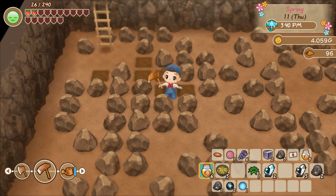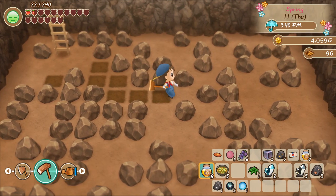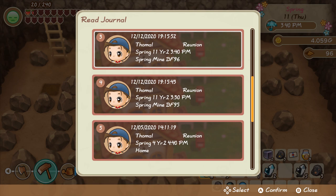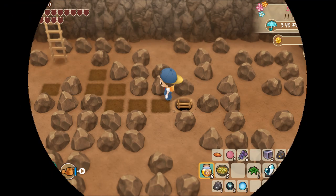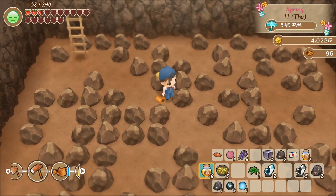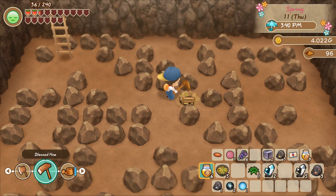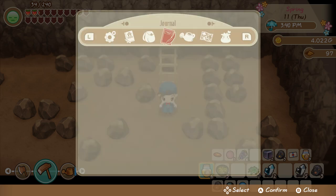To be honest, this is actually better than trying to find the cursed tools. In that one, we basically had to stay on one floor forever. In this one, at least we're making forward progress at all times — we're not going to be stuck on any one floor, at least until we reach level 100.